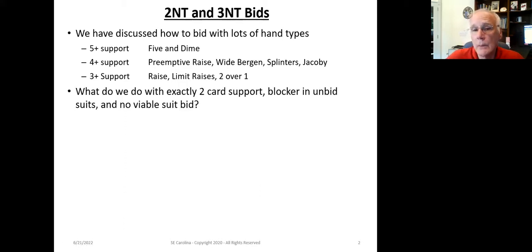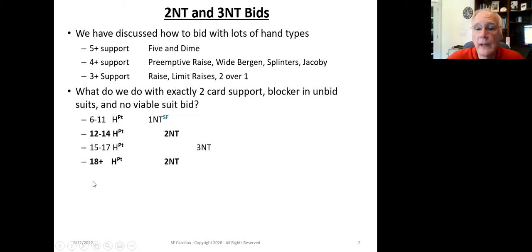Today we're going to talk about what we do with exactly two-card support and blockers in unbid suits and no viable suit bids — we don't have a five-plus card suit to make a two-over-one bid, or we don't have a blocker in one of the suits. With six to 11 points, we bid one-no-trump. With 12 to 14, we bid two-no-trump. With 15 to 17, three-no-trump. And with 18 plus, two-no-trump again. Note that two-no-trump represents both point ranges that straddle the range for three-no-trump.